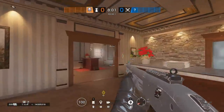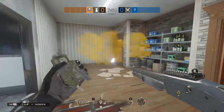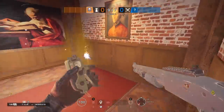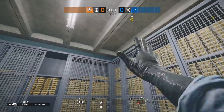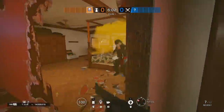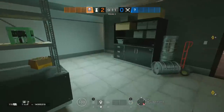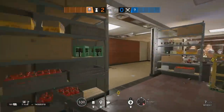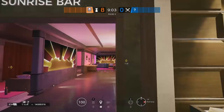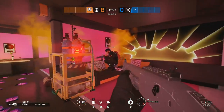Now for some more rapid-fire plant denial spots that are still good but more situational than the ones you've seen before. On Cafe, you can deny a plant in the wall between bar and piano. On Villa, you can smoke the default library plant from Gallery. On Bank, you can smoke the default server plant from Gold. And on Coastline, you can smoke a master plant from Ninety, a grates plant from Kitchen, a brick plant from Kegs, a kitchen window plant from Beer, and a sunrise plant from Outside Sunrise. I'm sure there are a lot more plant denial spots, but these are the obviously strong ones.